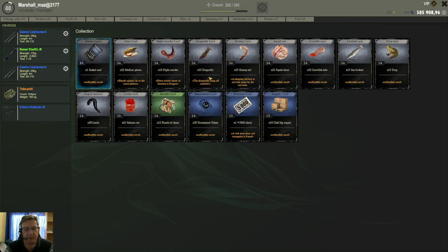Now basically you get two different types of cards. You get these cards with specific descriptions like nightcrawlers, dragonflies, sims, etc. They have a specific description on them — mostly it is baits, as you can see here — but then you also get cards that are tournament tokens, silver, and even club big supply.